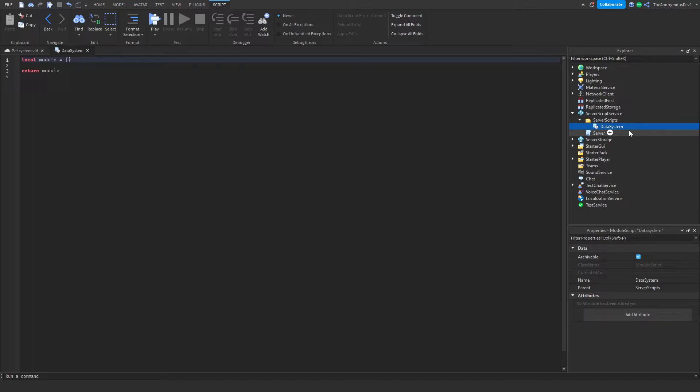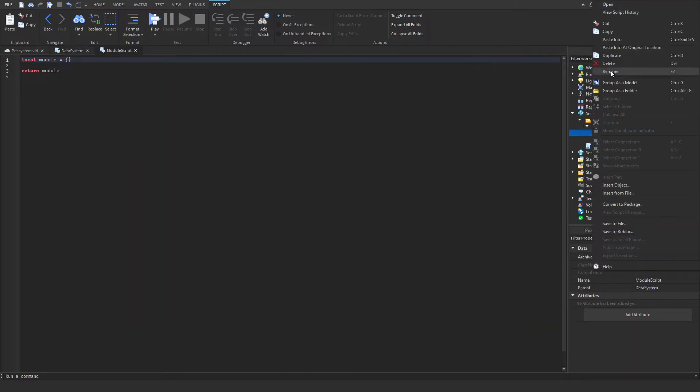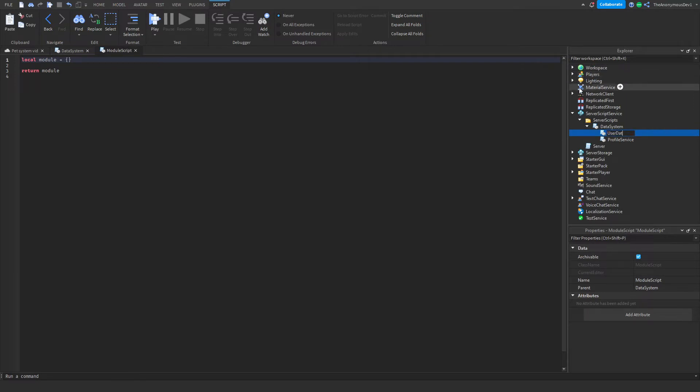You'll need to get the ProfileService module — there will be a link in the description below. Once you've got it, insert it into the data system parent and don't touch that module. Then go ahead and insert another module into the data script parent and name it 'UserData'.